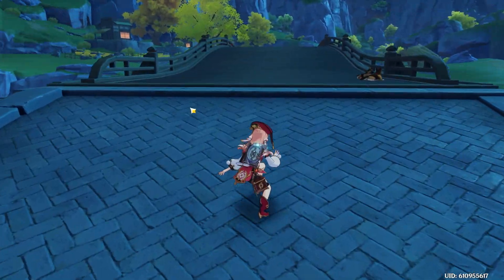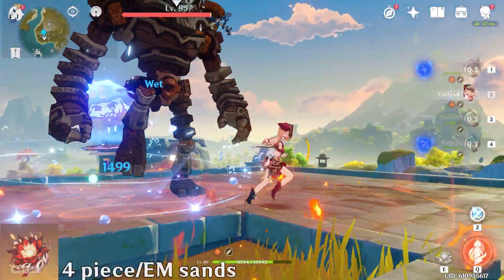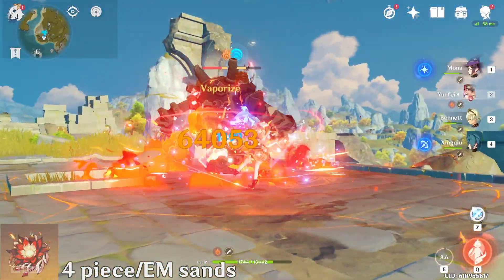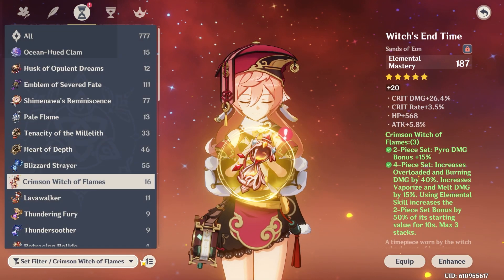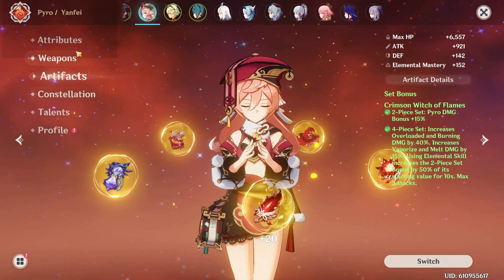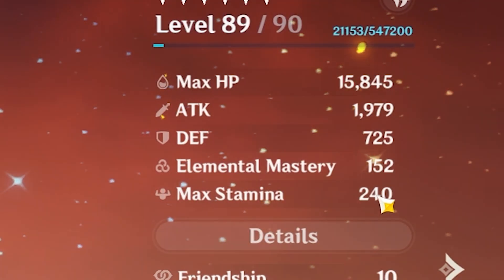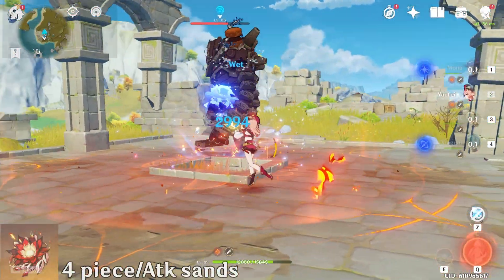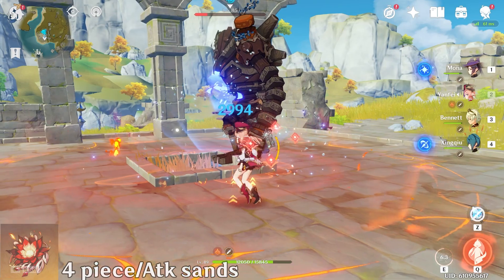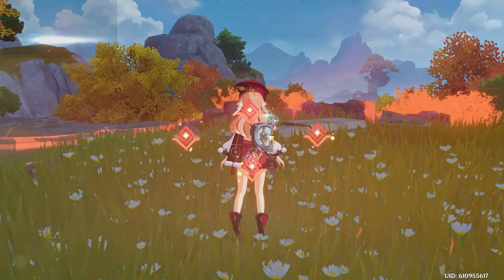We can test our vaporize damage really quick just to see — 64k. Not bad. Let's say we go with an attack percent sands piece instead. Our ratio becomes 71 to 173 — less crit damage, less EM, but more attack. I wonder what the damage would be now... 57k. That's way less vaporize damage. So we'll stick with the other build.